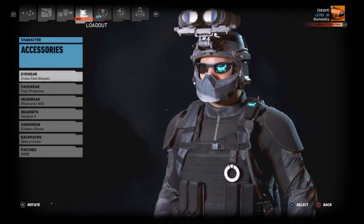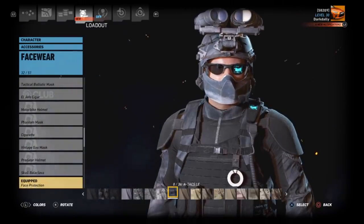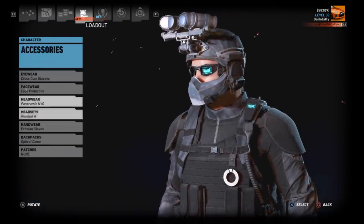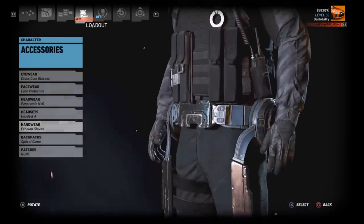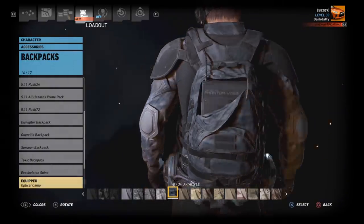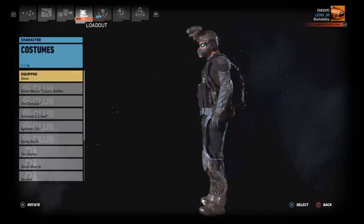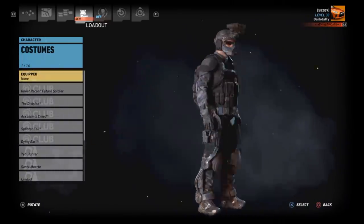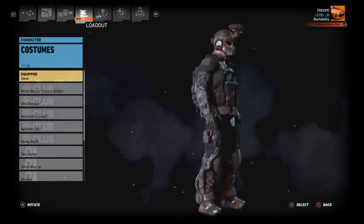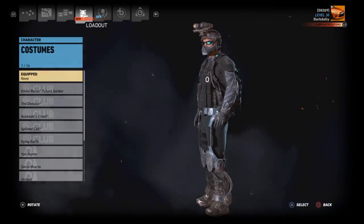Moving to accessories: Cross Comm glasses, face protection in ATAX LE, Panoramic Night Vision in ATAX LE, Headset A in black, Echelon gloves, and the Optical Camo backpack in ATAX LE. It's a pretty tight outfit — looks really good. Thanks again DevGrew for sending this in. Here's a concept Future Soldier-inspired outfit.